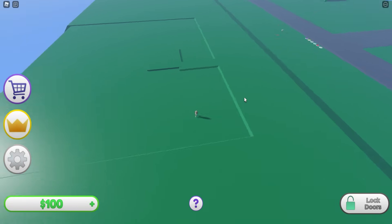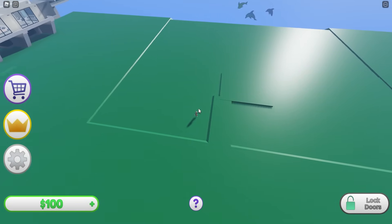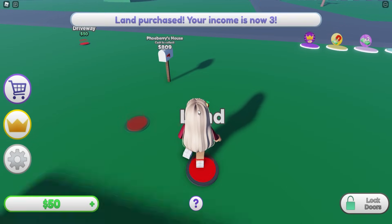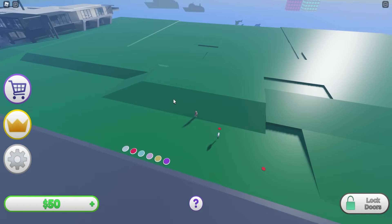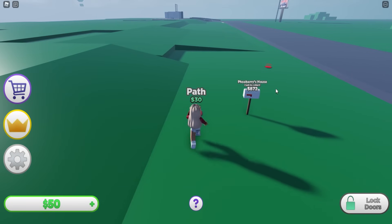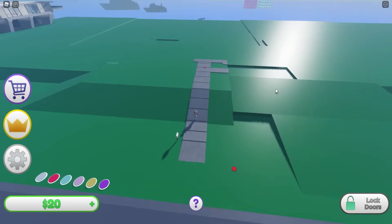Here is our plot of land - this is actually a massive plot, this is huge. Let's go over here next to our mailbox. 50 for the land - there we go. So everything purchased goes up over here. I guess our house is going to be on top and maybe we'll have a driveway over here as well, so we'll get a pathway.